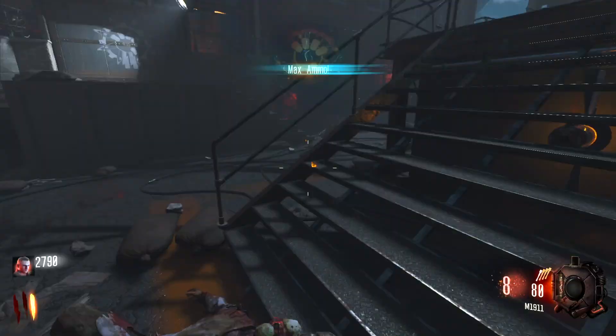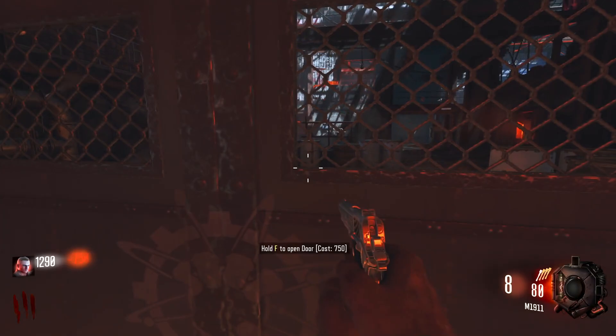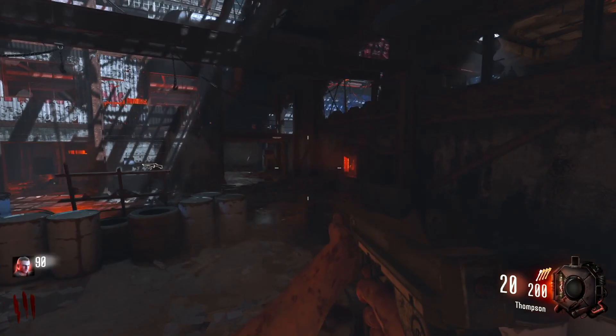Oh, we've got a max ammo as well. And it even reloads your weapon like Black Ops 4 — respect to the map creator. So we've got a double-barreled shotgun here. I love the gun, but we could do with getting a point weapon, which is going to be the Thompson. This is the absolute go-to weapon in World at War — it's the best wall buy for sure.